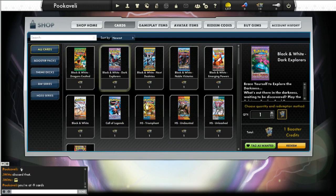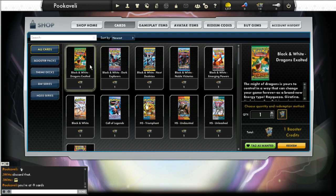When you're done, just go back to the shop home — you can click on the shopping bag icon again or click the button that says 'shop home' — and go ahead and redeem your booster credits. If you see in the top right, there's a little pack symbol next to the gem that says 10, so I have 10 booster credits right now.